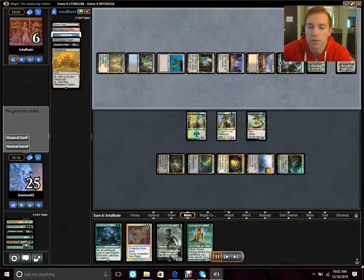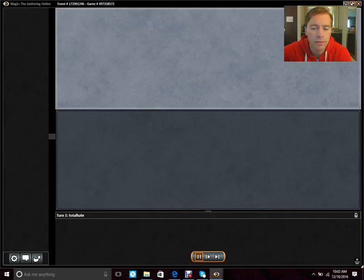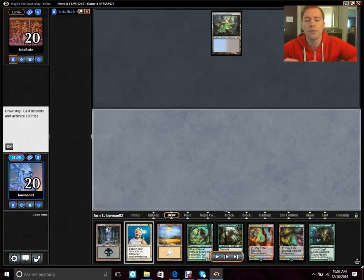Next round. This hand looks pretty good to me. It's got an Enlightened Tutor, which can get me my Recurring Nightmare. It's got an Eternal Witness to either recur the Enlightened Tutor or another card we put into the graveyard, depending on whether we don't get enough mana or draw too much of it. I'm pretty happy to keep this one.